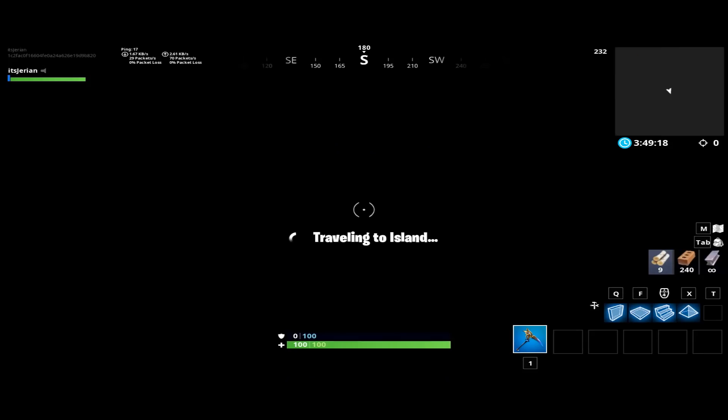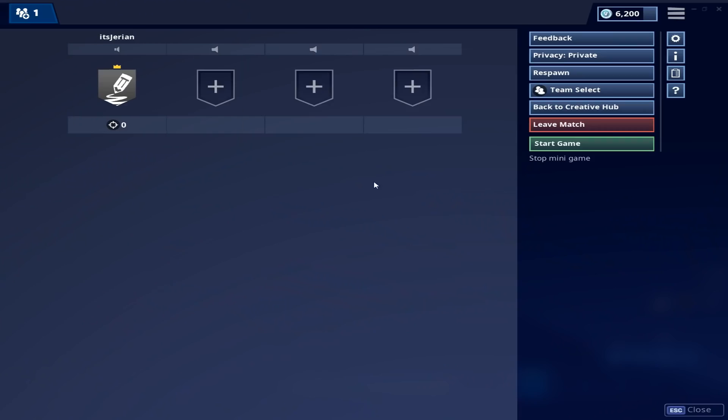After that, you'll load in and you'll need to press escape and hit the start game button, because if you don't, you won't be able to edit or build.